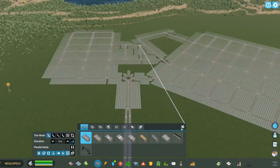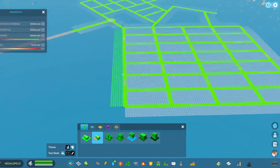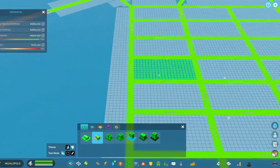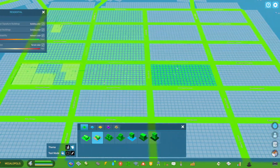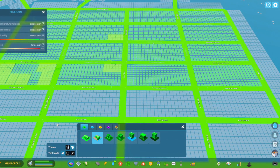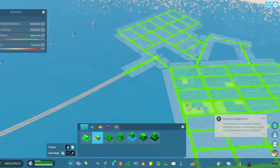This game is so easy to add utilities, but first I'm going to start zoning. I'm going to add low residential American beachfront houses and zone a lot of space, because the simulation speed in this game when you turn it up to the maximum goes so much faster than Cities Skylines 1.